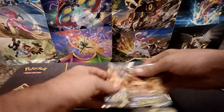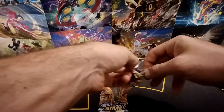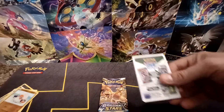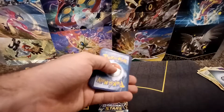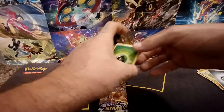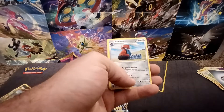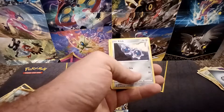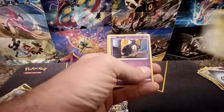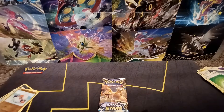Moving on to the two Brilliant Stars packs. Would like to get just one pull total out of this box — that would make me happy — but really when you buy one of these, you're buying it to get the promo cards. White colored code card, though could still get a Trainer Gallery card in this. Grass Type Energy, Friends in Galar, Probopass, Cinccino, Klinklang, Dedenne, Cubchoo, Farfetch'd, Duskull, Reverse Holo of Wormadam — that's a Rare — and the final card, a Muk Non-Holo.